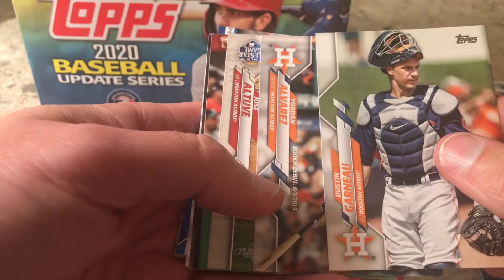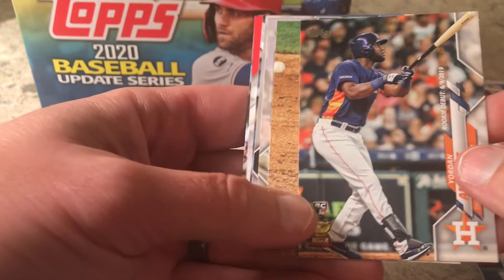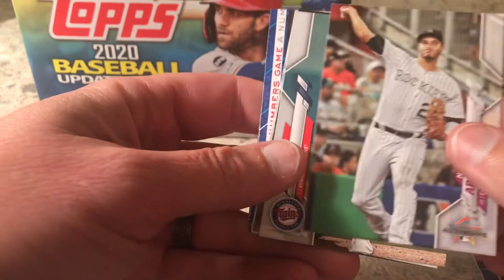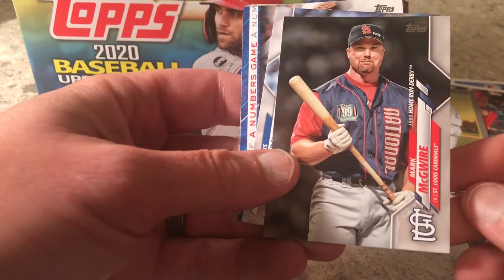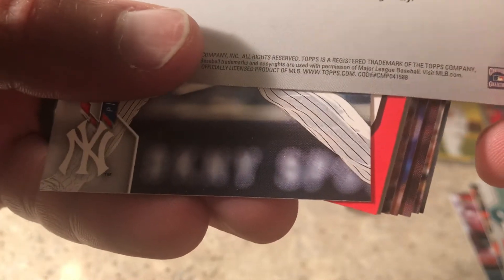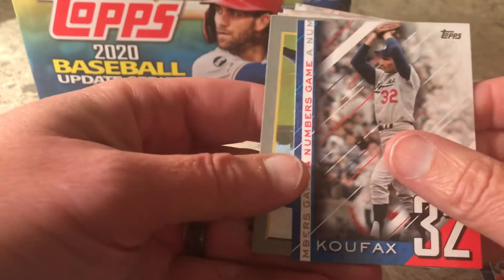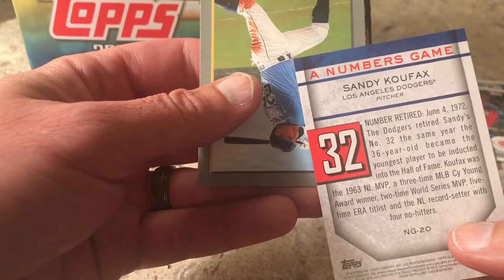Hopefully that'll slow them down a little bit, probably not though. I hadn't seen Chrome Update come out but I know Chrome was crazy. There's a good rookie to have right there — Alvarez. Altouve, an All-Star Game card. I get Altouve everything for a while; it was Lindor that I would get all the time. There's a home run derby card — let's check that number — it's 580, so it's a standard base card. Got a Sandy Koufax subset card in here, a 'Numbers Game' Sandy Koufax.